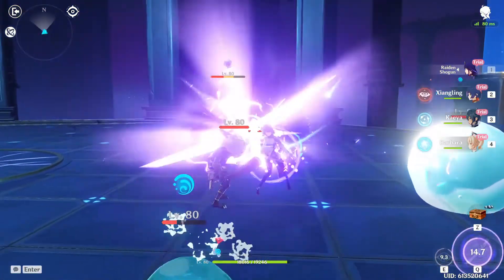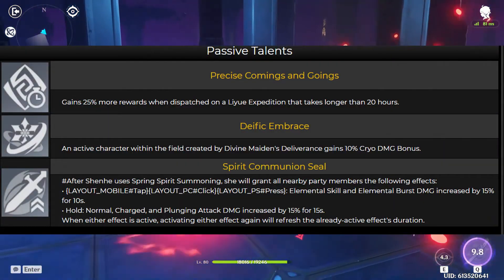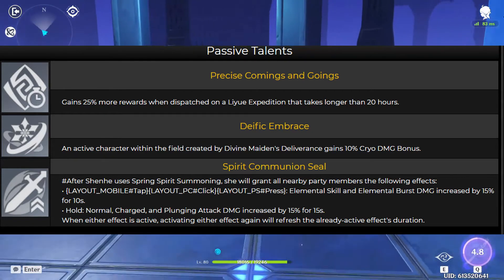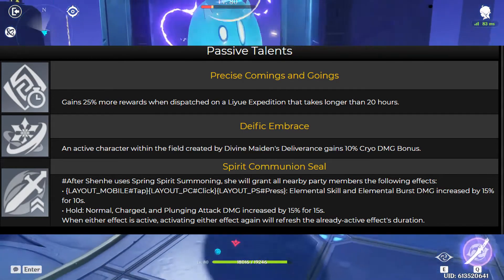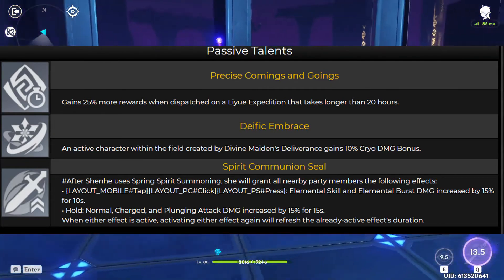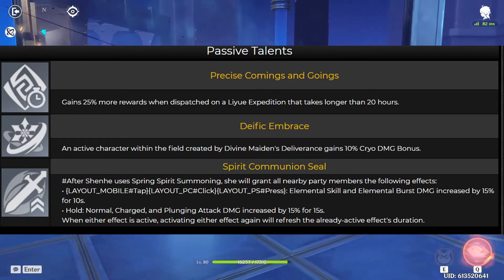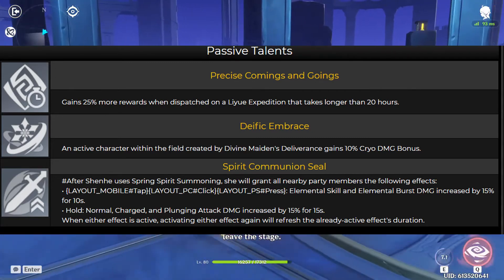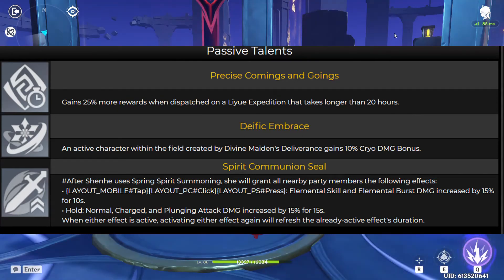And then passive talents. First, Precise Comings and Goings gives 25% more rewards when dispatched on a liyue expedition. Deific Embrace — an active character within the field created by her burst gets a 10% cryo damage bonus. And Spirit Communion Seal — after she uses her skill, if press, it increases elemental skill and burst damage by 15%; if hold, it increases normal, charge, and plunging attack damage by 15% for 15 seconds. If the effect is active and you use the skill again, it refreshes the duration.